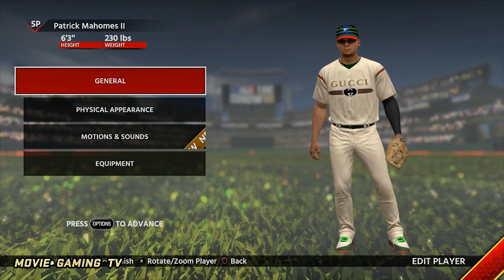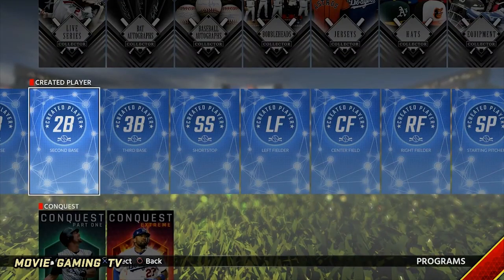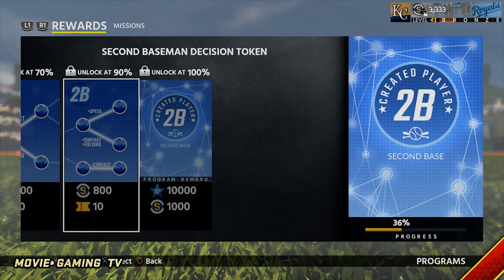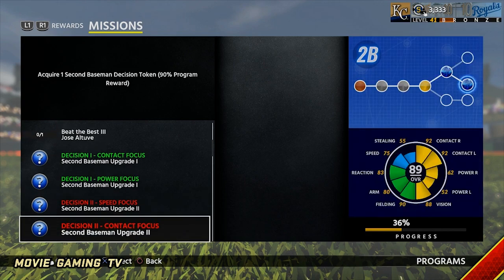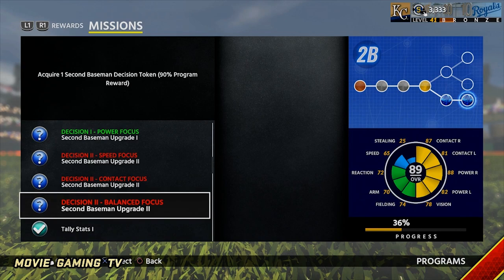I'm going to go over how I built him so far. The path I'm going to take is second baseman, and I'm going to make him a power-focused one. I'll go with power focus for the 87/81 and then go with the balance, so he's going to have a ton of power, a ton of contact. I'm going to use the equipment to boost his speed and fielding. He's been a pretty good fielder, and there's something to say about having a second baseman with a good arm, because normally your shortstop will have one and it helps on cutoff throws.